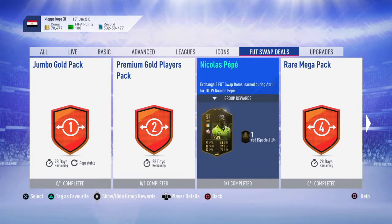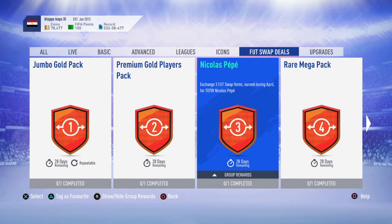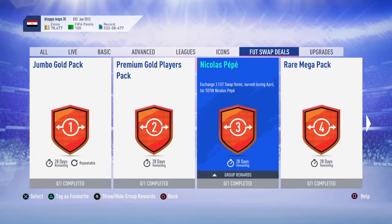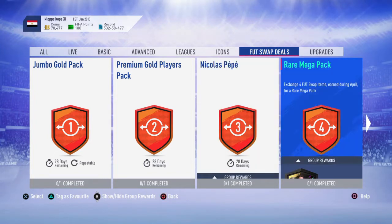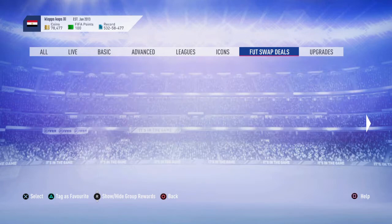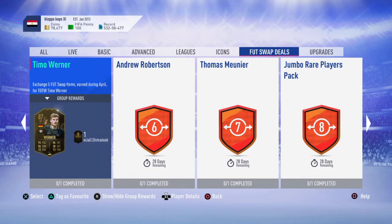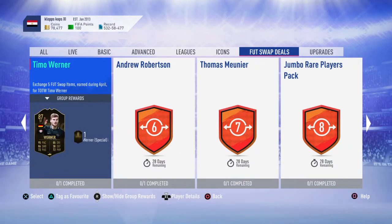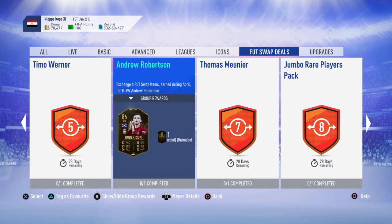This is pretty decent — three players for an 87-rated Team of the Week. Pepe — obviously you might not want to use this card, but in an SBC an 87-rated for only three cards is awesome. A rare mega pack for Timo Werner, 87-rated striker, again only for five cards. So if you're doing SBCs you can use this guy — five and eight tokens, that's all you need.